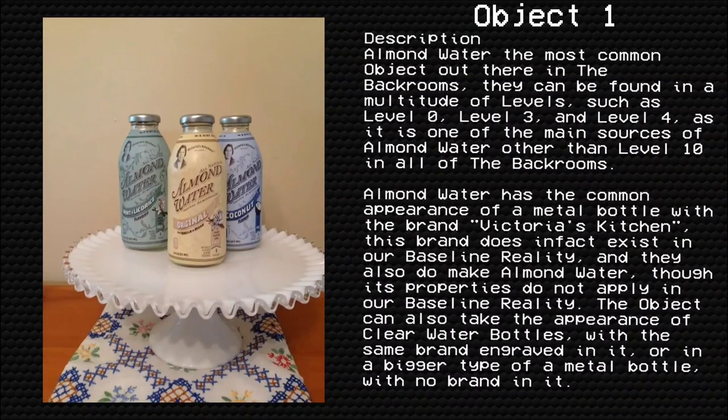Almond Water has the common appearance of a metal bottle with the brand Victorious Kitchen. This brand does in fact exist in our baseline reality, and they also do make Almond Water, though its properties do not apply in our baseline reality.